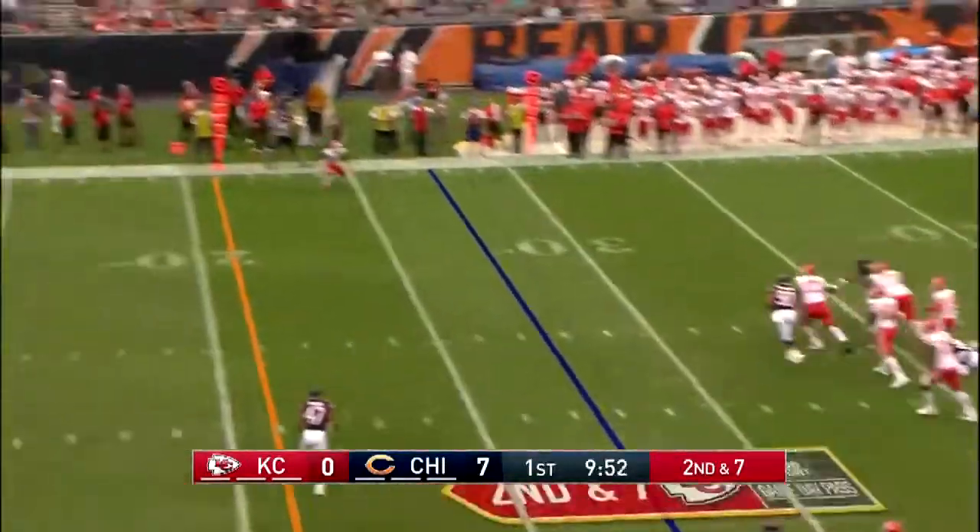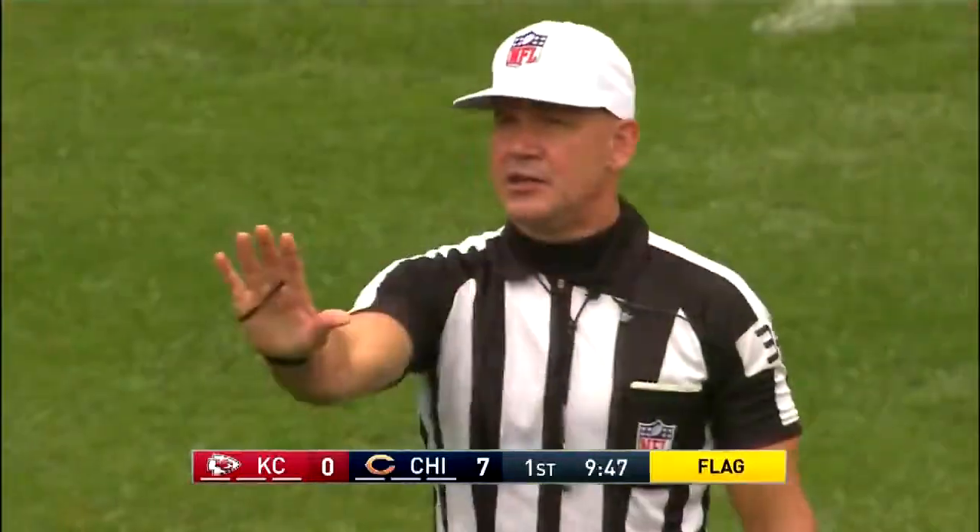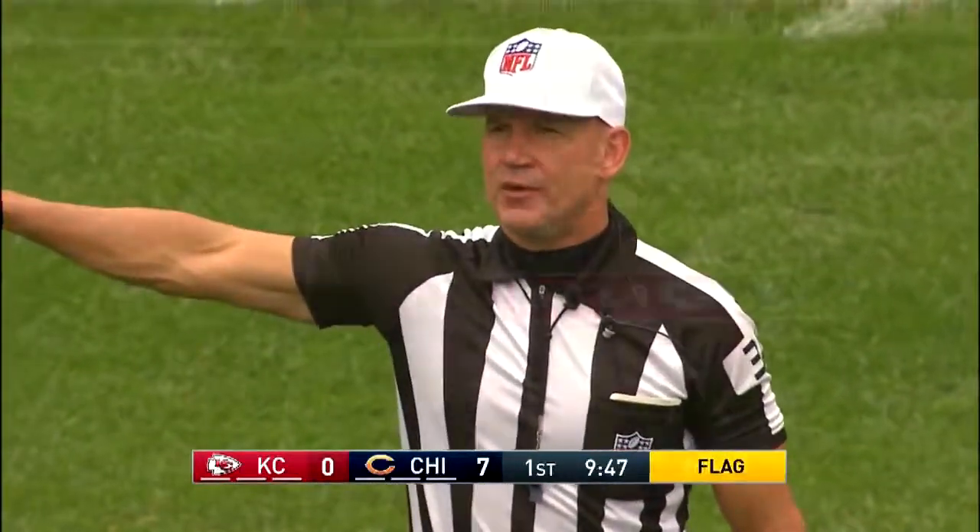They fake the throw to him. Mahomes fires, a flag is down. Connelly bobbles it, then catches it at the twink. Contact — defense, number 44.